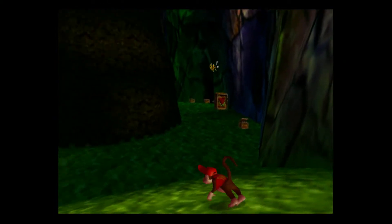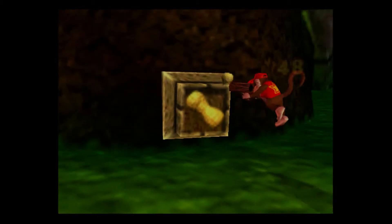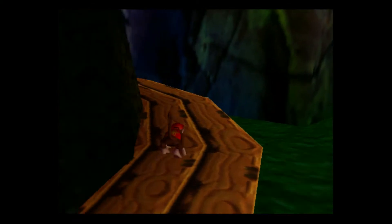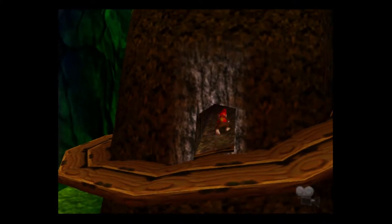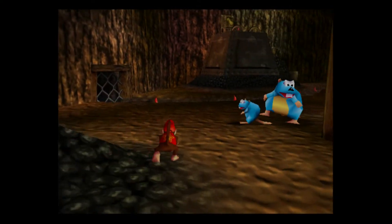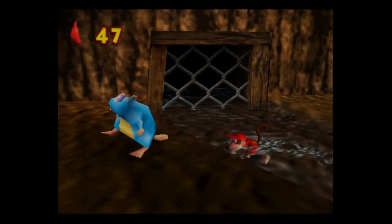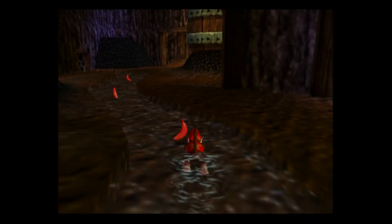Now that we got Chimpy Charge and we have peanut, we can go in this little area. This opens up a little spiral up to the mountain — there's nothing up here, but look, there's an opening. Now we have a little sub-area. Something interesting about this game is you have the main hub area where all the Kongs can go, but there are little sub-areas that some Kongs can only enter — some areas two Kongs can go to, some three, some four, some only one.